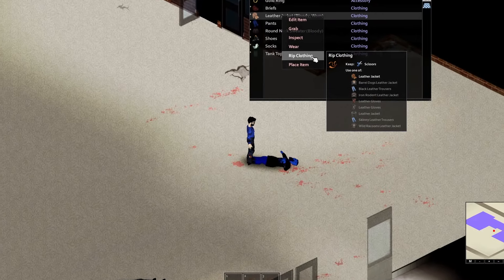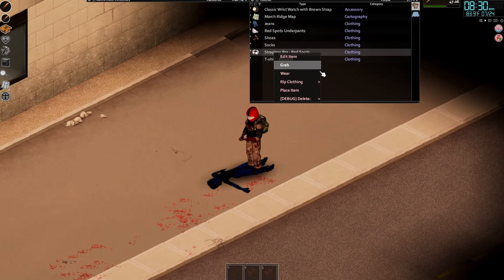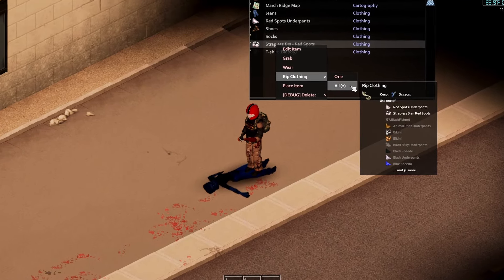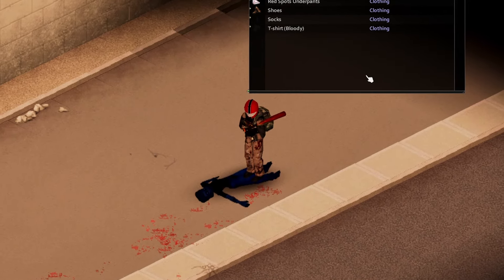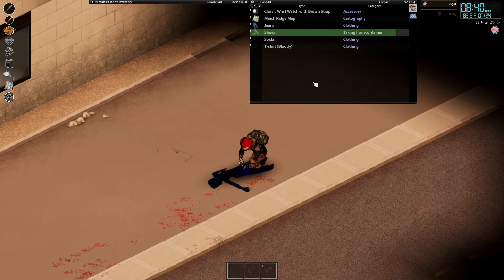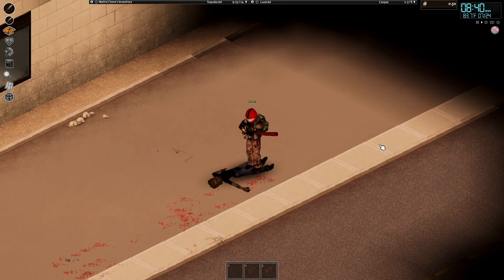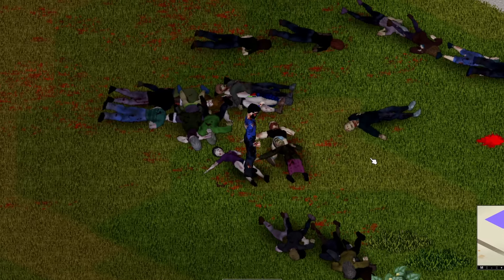Once you pick up some scissors, a couple new options open up to you — such as leather. It's disturbing, and I would not call it ethical, but you can now start ripping up the zombie's underwear and shoes. But that's not as weird as making it to second base with everyone. I'm joking. I just wanted to see the look on your face, and it was priceless.